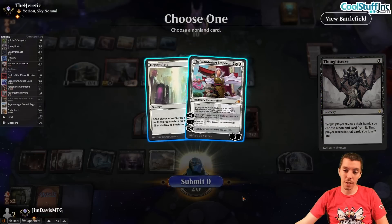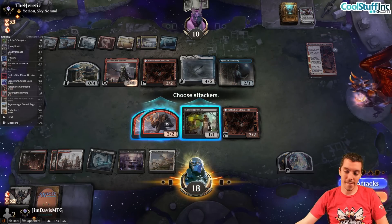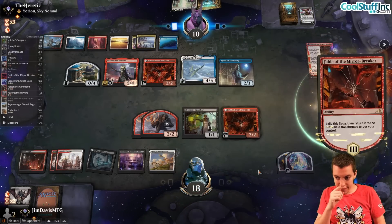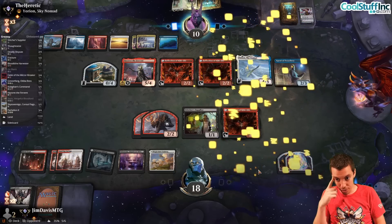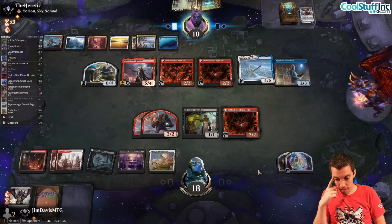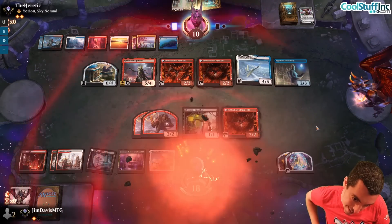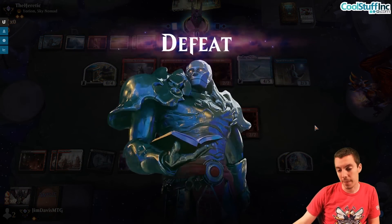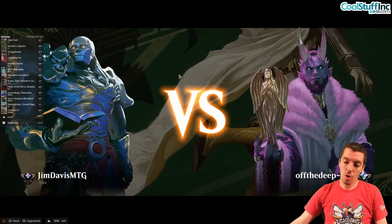Insanely good hand actually. They have two Fables and active Reflection plus Agent of Treachery - yeah, we're just dead. They got us. Tough games, lots of Mulligans. That's okay. Oh one. Lots of Mulligans - that's okay.